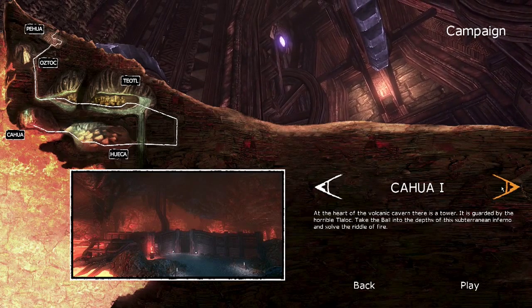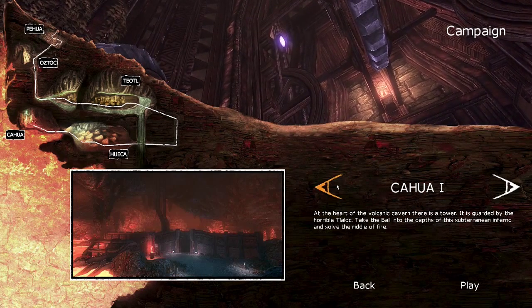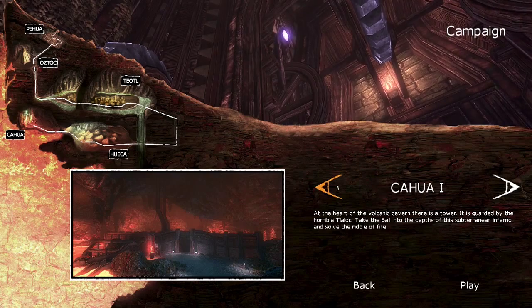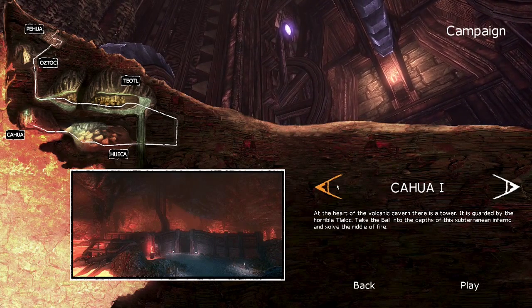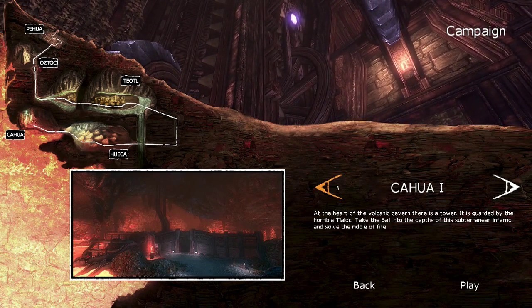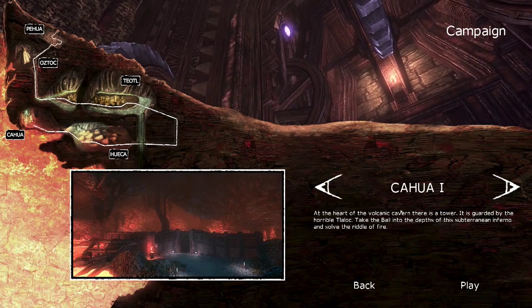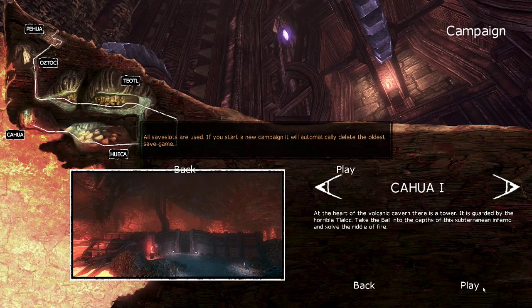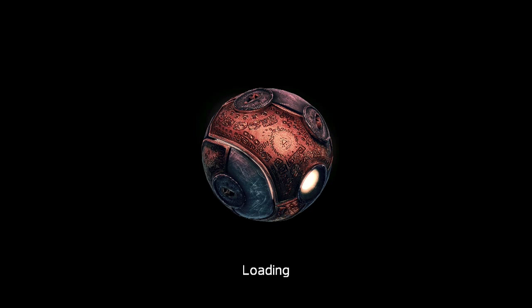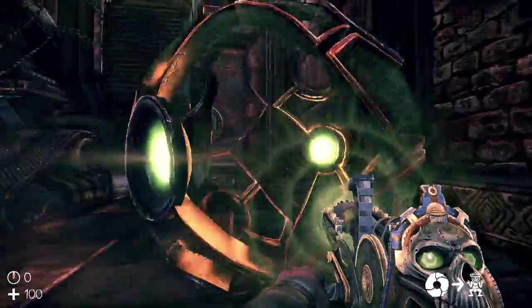Welcome back to Let's Play the Ball. We have two levels left, and it's going to be another two-parter. And this is our finale. So without further ado — at the heart of the volcanic cavern, there is a tower. It is guarded by the horrible Taloc. Take the ball into the depths of this subterranean inferno and solve the riddle of fire. Sounds a little bit dramatic, and a little bit like it was ripped out of the pages of Legends of the Hidden Temple — just the perfect mix to set the mood for this finale.